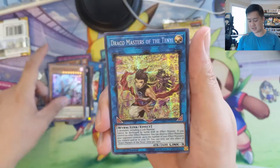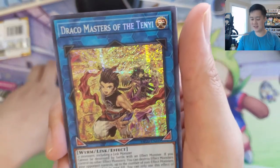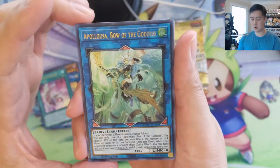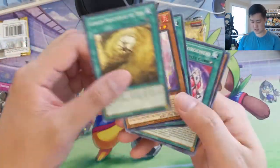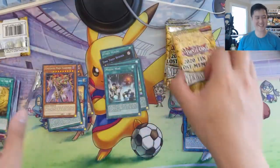Unchained Soul of Disaster, Draco Masters of the Tenyi — that looks like something straight out of the anime. Evil Eye of Selene! There we go. Borrelsword Dragon, Bow of the Goddess — very nice. And that's basically it for that pack. So many cards from Savage Strike — it really reminds me of opening that set.